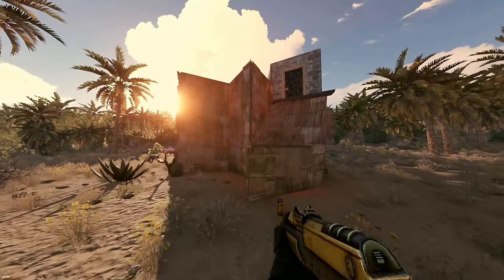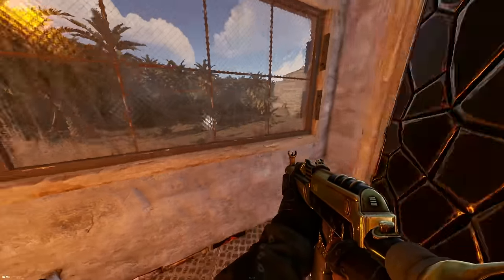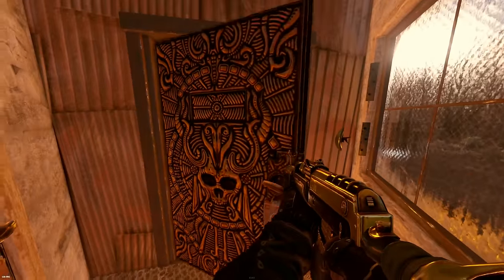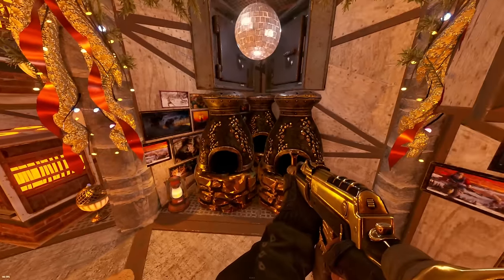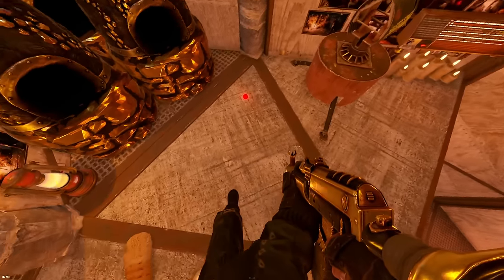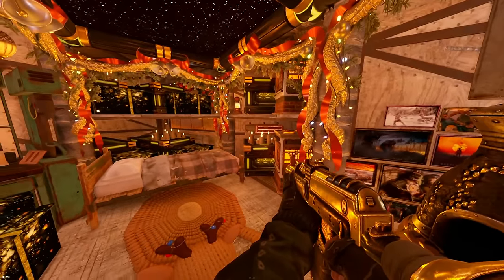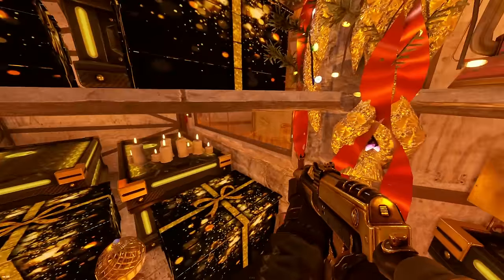We'll start our base tour by heading into our front airlock. As you can see, we have a standard single door airlock here with a window, and we can use a window skin on that door. An armored door covers two drop boxes, and then we can drop down into our core. We have a few furnaces here and some drop boxes next to a turret that guards everything, and we're actually standing on the floor of our bunker. Over to the right, we have some electric furnaces and storage.